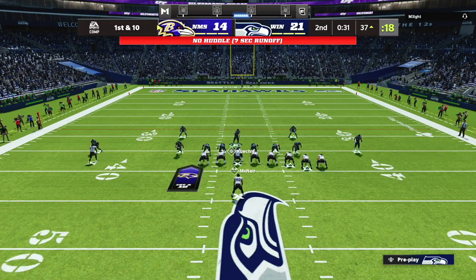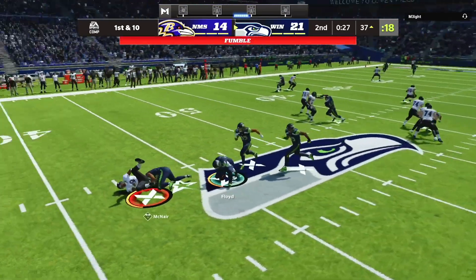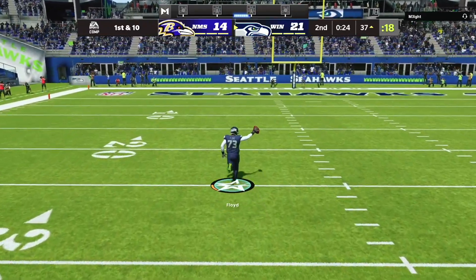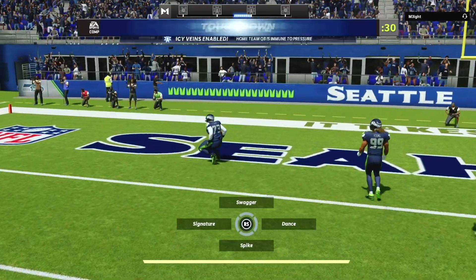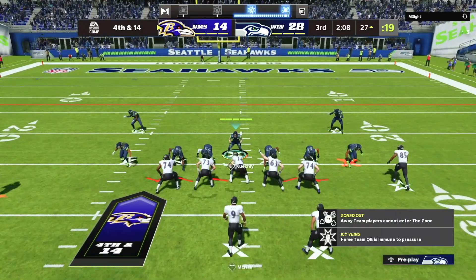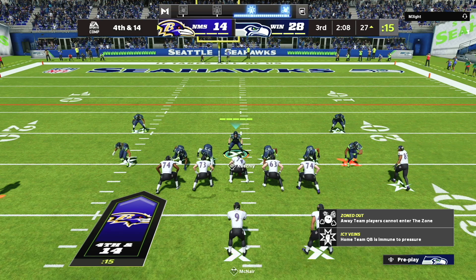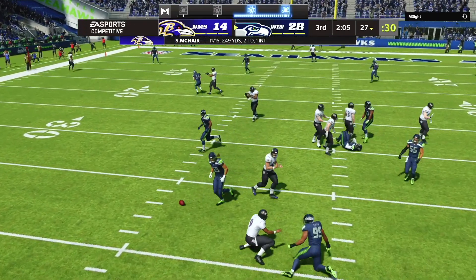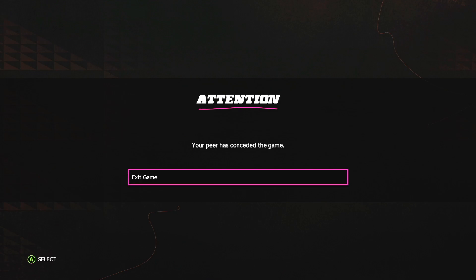On the next possession, our opponent's Madden luck starts to run out as our blitz gets home. We force a strip sack and Sharif Floyd picks up the ball and gets into the end zone for an easy touchdown, giving us a two-touchdown lead. Into the first possession of the second half, our opponent down two touchdowns is still sticking around, but we continue to send the heat. We get home on fourth down, get the ball back, and that forces our opponent to quit out, giving us the win.